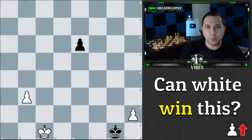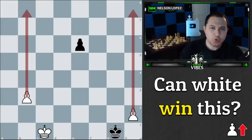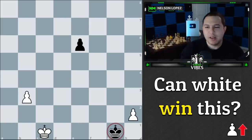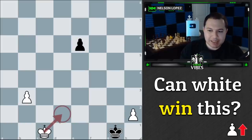Yes, white can win, but the way that white wins is probably not what you are expecting. When we first look at this position, white has a very clear advantage of two passed pawns that the king cannot stop. We could choose to push this one or this one, and black's king is not going to be able to stop them — that's pretty straightforward.